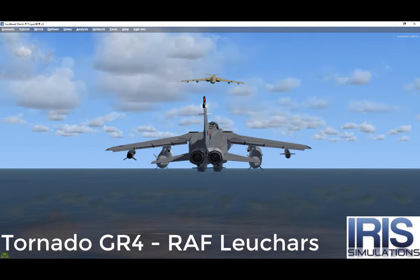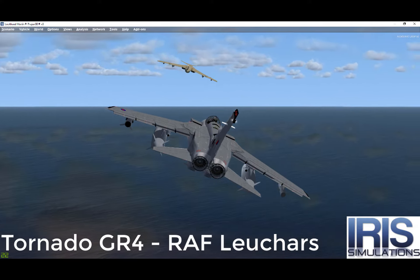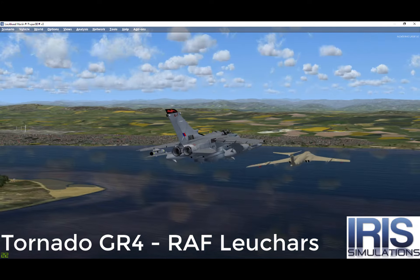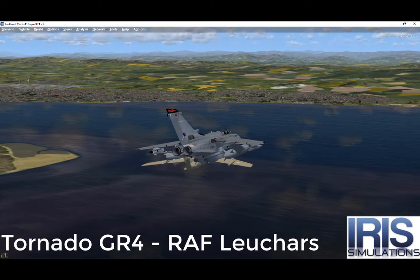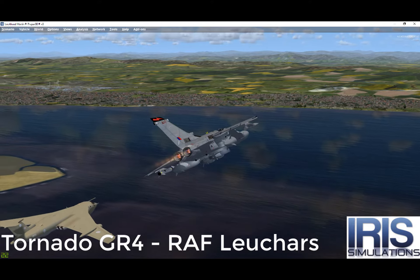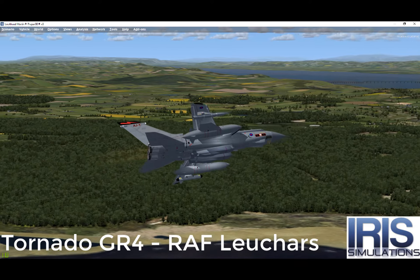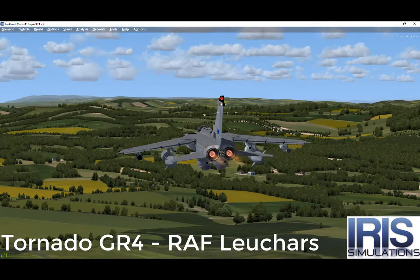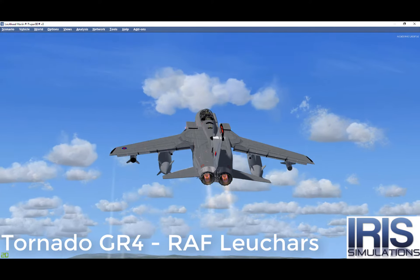The Tornado is cleared to carry the majority of air-launched weapons in the NATO inventory, including various unguided and laser-guided bombs, anti-ship and anti-radiation missiles, as well as specialised weapons such as anti-personnel mines and anti-runway munitions. To improve survivability in combat, the Tornado is equipped with onboard countermeasures, ranging from flare and chaff dispensers to electronic countermeasure pods that can be mounted under the wings.